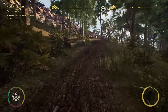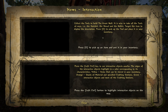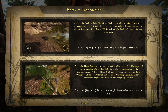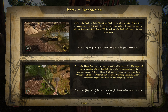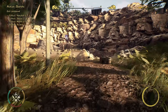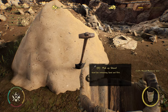Collect tools to build the Great Wall. It is wise to take all of the tools at once - the hatchet, shovel and the mallet. Target the item to display the description. Press E to pick up the tool and place it in your inventory. Left control key to see the interactive objects nearby - so that shows us all of the interactive objects. There is a hatchet here, let's grab that. And there's a hammer, a water skin, an empty bucket, and there's a shovel as well.